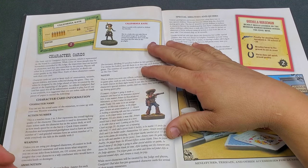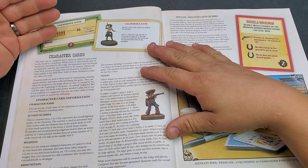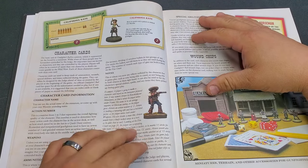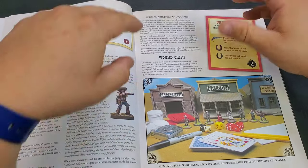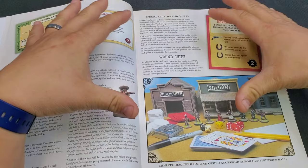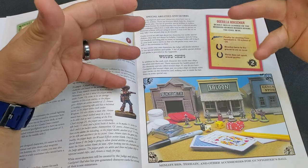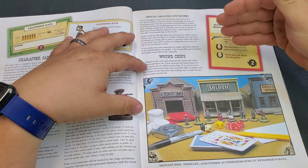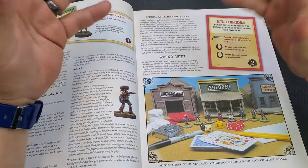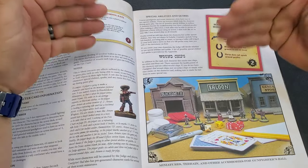Your character card also tracks your weapons, ammunition, any special rules or damage — you need to know what weapon was shot to determine damage or your to-hit number. The special abilities and quirks section covers veteran gunfighters and iconic characters who often have one or two special abilities. These are bonuses that help the character during gameplay. It's a list of special abilities that is essentially endless — for example, a character known for marksmanship may have a reduced penalty when making a called shot, or a trick rider may be able to mount or dismount a horse without using an action.